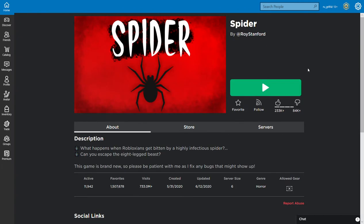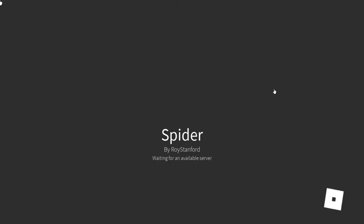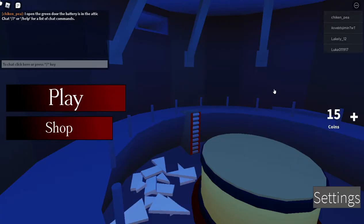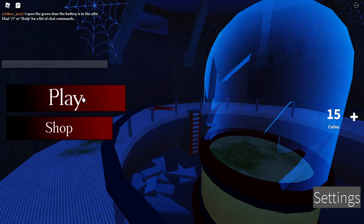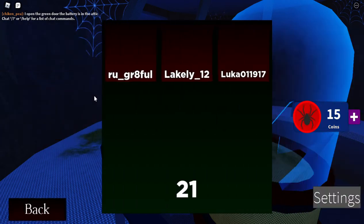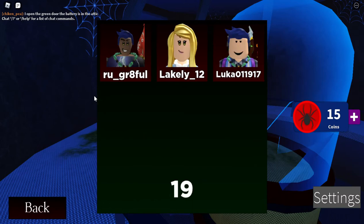Hello, old man gamer here. We're going to take a look at Spider by Roy Stanford. Basically you're in a room with a giant tarantula-type spider. The spider has ladders you can use to climb that regular spiders can't see, but if you know where the ladders are you can hide in them to prevent the spider from biting you.